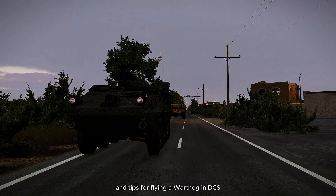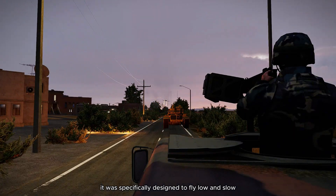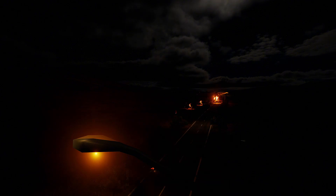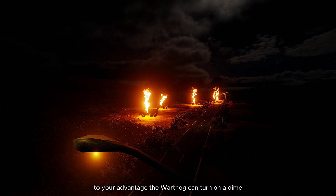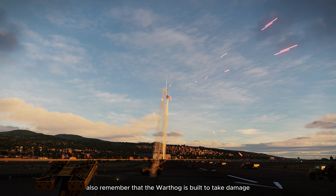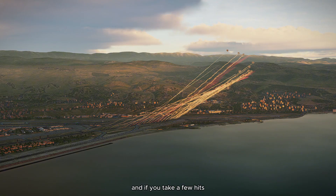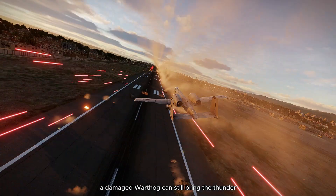Here are some fun facts and tips for flying the Warthog in DCS. It was specifically designed to fly low and slow, giving pilots more time to identify and engage ground targets — making it perfect for strafing runs and precision attacks. When flying the Warthog, use its agility at low speeds to your advantage; it can turn on a dime, ideal for avoiding ground fire and setting up for another pass. The Warthog is built to take damage, so don't be afraid to push it to the limit. Even a damaged Warthog can still bring the thunder.